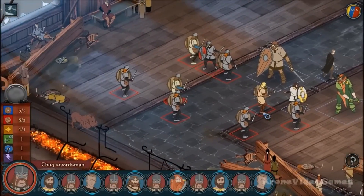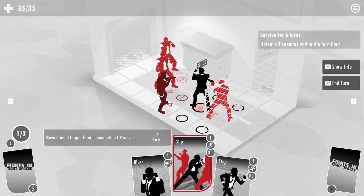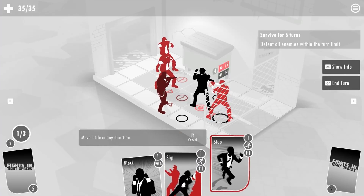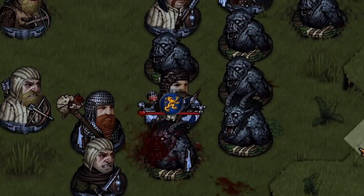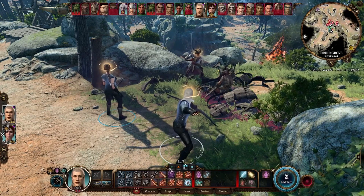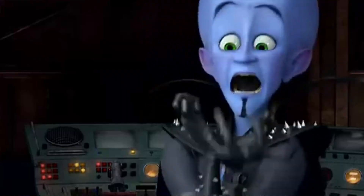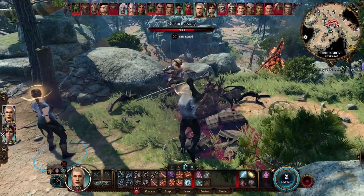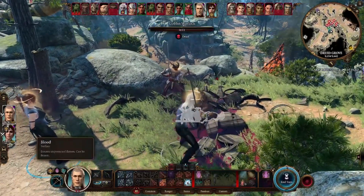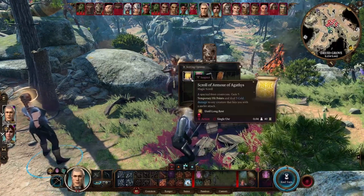Inversely, if you have poor initiative and move much later than your opponent, you might spend the entire battle trying to escape the jaws of defeat and flip the tables on your opponent's strategy. I think what makes this type of turn system unique is its ability to make you feel like a superior megamind in one battle as you see all your traps and strategies execute flawlessly, while also making you feel like you're fighting for your life in another — all while playing the exact same game.